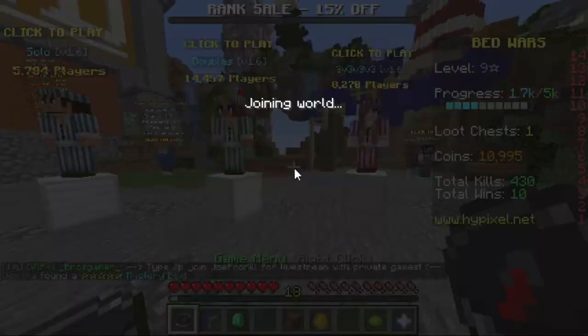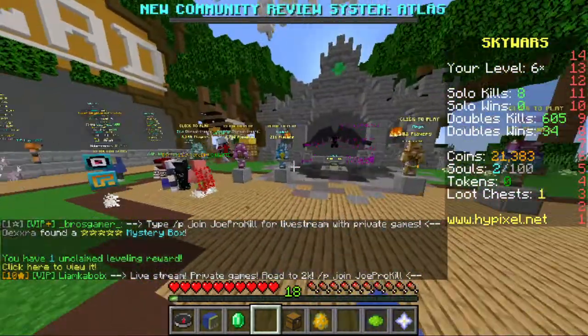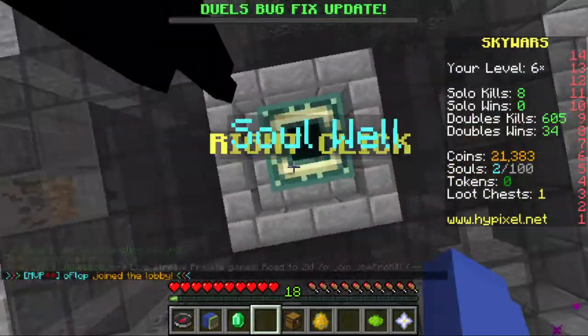So in every single Skywars game, there's a small percent chance that an Angel of Death will corrupt your game, as it says, and player kills will drop heads. Usually they drop souls.